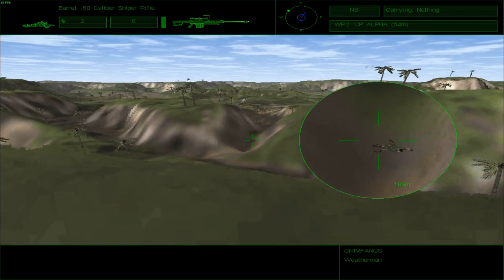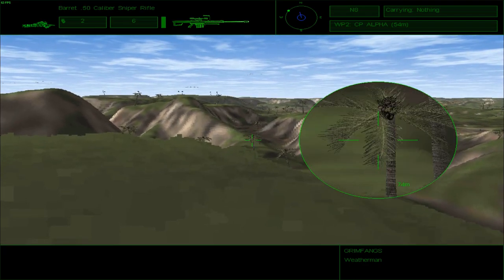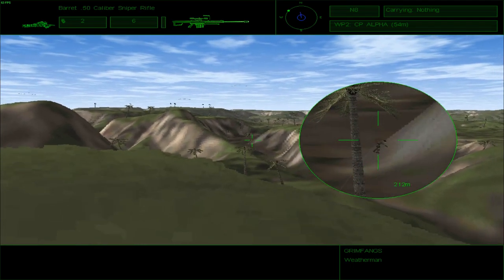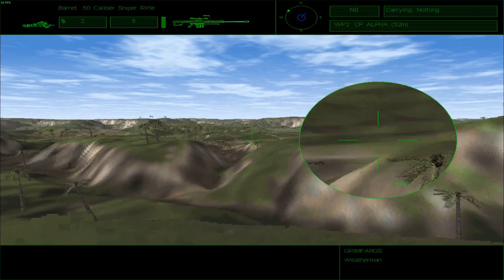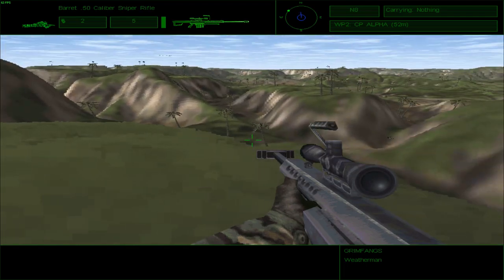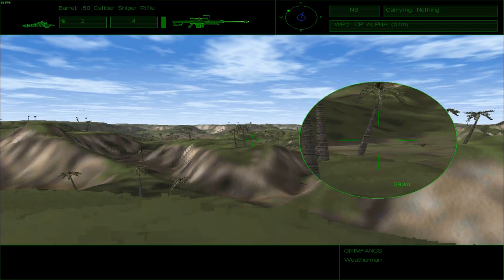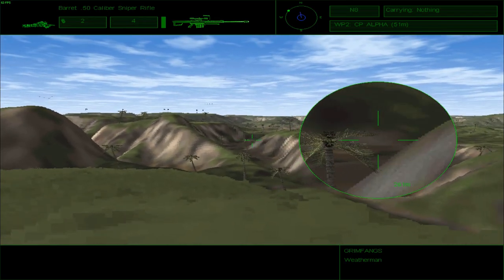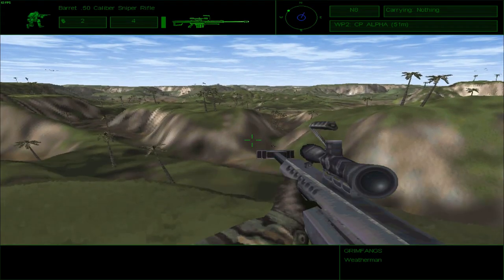Anybody else here? The terrain just makes it so much easier for me to snipe away, you know? I thought there was somebody running over there. I can see — ah yes, there you are. Hmm, is that somebody? Who's shooting at me? Is that you? No, you're dead. Now that's one of the problems with this game — the sound design isn't the best, and it's difficult to tell where somebody is shooting from. Is that one of ours? Because I think the deeper shooting sound indicates that it is one of ours.